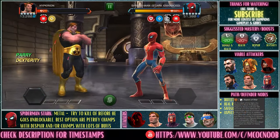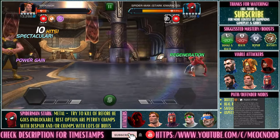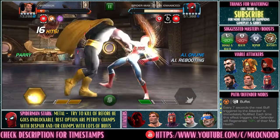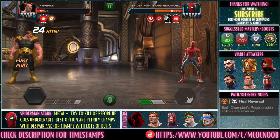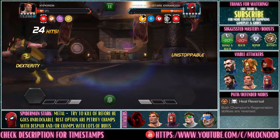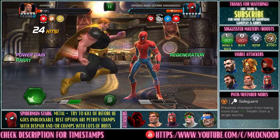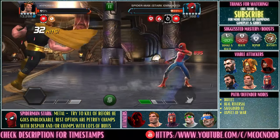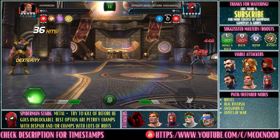Next up is Spider-Man Stark Enhanced. Be careful about his heavy attack with the big power drain, and also his evasion which can trigger a lot. I'd suggest bringing a cosmic champion — that's the best way to deal with him. I'm using Hyperion since I gain a lot of buffs with the heavy, those buffs trigger buffet, and heal reversal gives damage to Stark Spidey. Petrify champs work too, as does Guillotine for heal reversal, and Magneto since he's a metal champion. A pretty straightforward and fun fight.